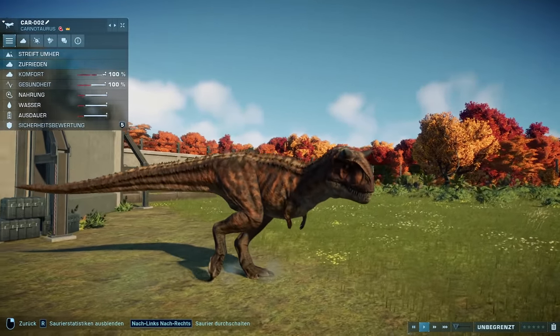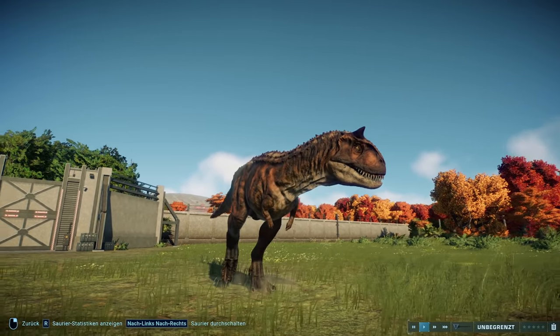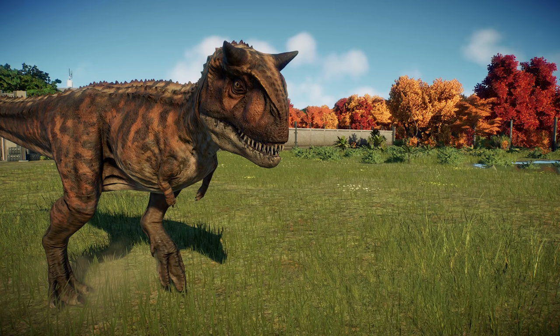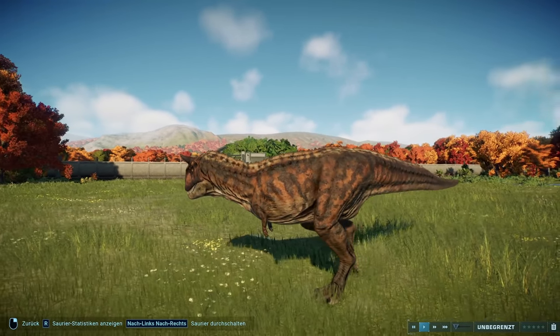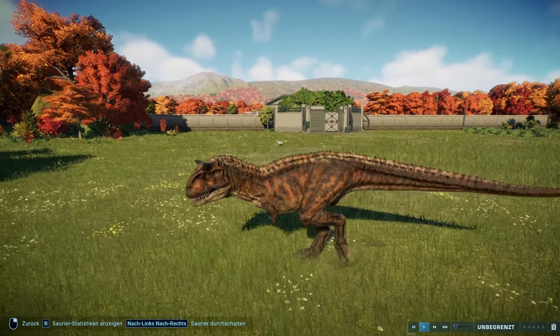The next one is another new skin for the Ankylosaurus — that is the Toru skin. Here is a comparison screenshot for you. There are actually three different variants of Toru in the series: the unscathed variant, then one with a scar, and later the charred variant. With the Camp Kreidezeit dinosaurs we have the unscathed variant. It comes very close to the original. There are no new animations for Toru — it is also just a skin for the Carnotaurus, so it has the normal standard Carnotaurus animation.